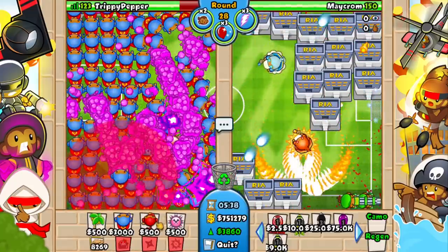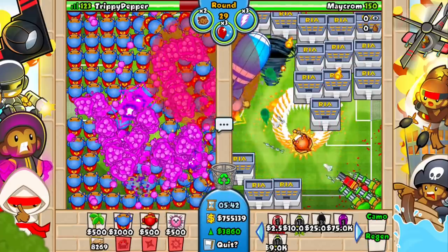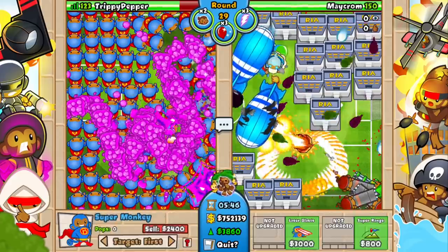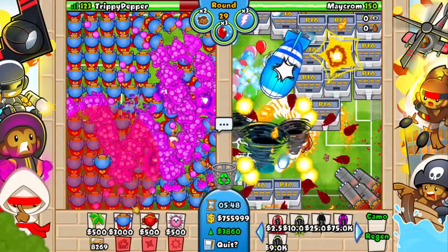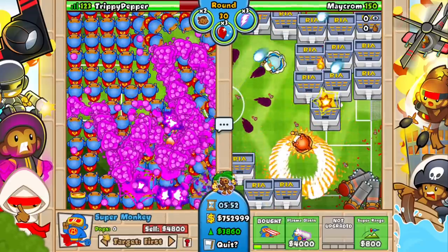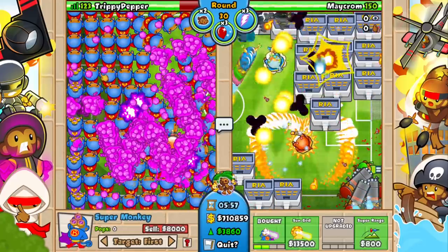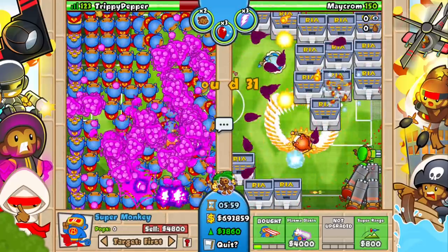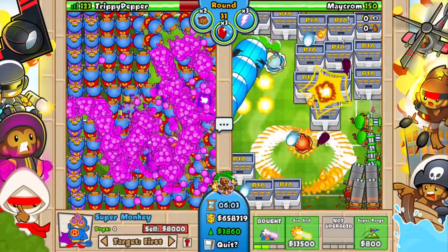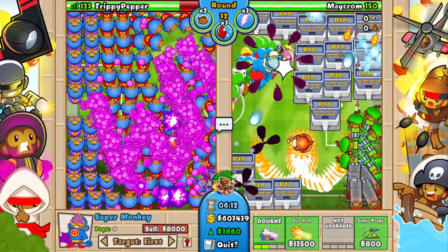You can count them guys in the comment section if you really want to, but we pretty much got a hundred super monkeys here. We've definitely got a lot of them. Now what we have to do is use the plasma upgrades. And then when we get every single super monkey to plasma, we're going to mega boost it and the whole side is going to be sun gods. And then if we mega boost it one more time, the whole side will be the Ray of Doom temples.